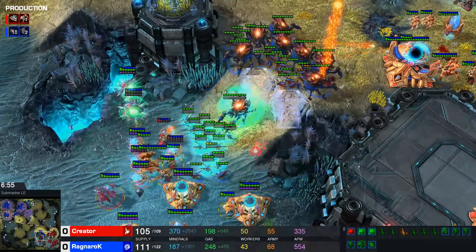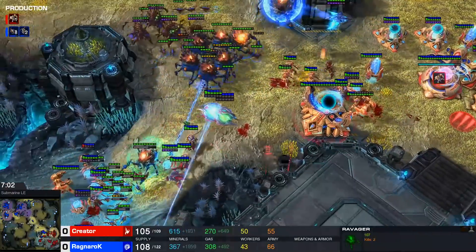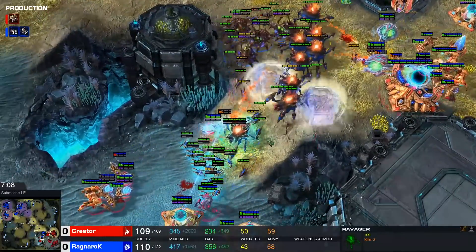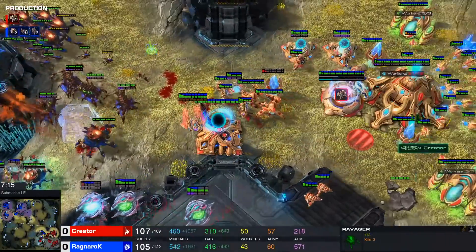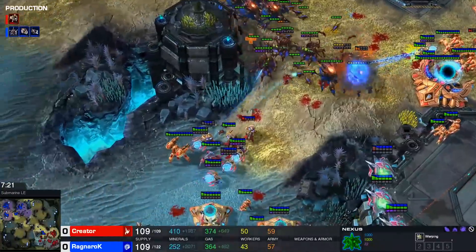He needs to hold the third base while trying to hold that natural as well. Stasis Wards are doing quite some work. There are only two Oracles right now — these are trying to do some damage. Oracles are running out of energy though, and it's starting to look a little bit dark here for Creator, who still has three Immortals left over. He hasn't used a battery overcharge yet, so that's still available as well. He's actually doing a very good job microing all of this so far.